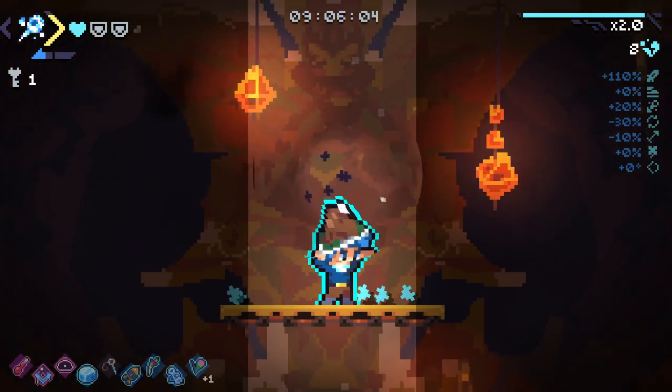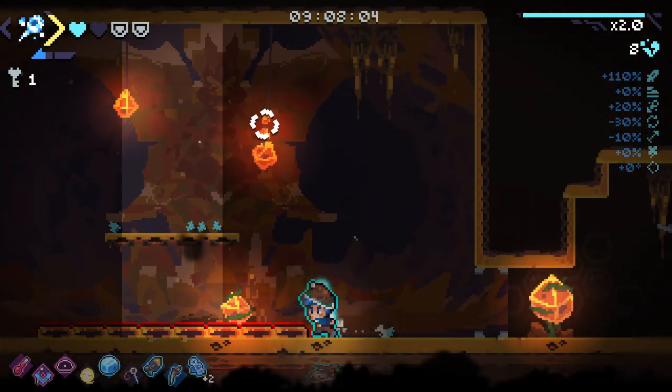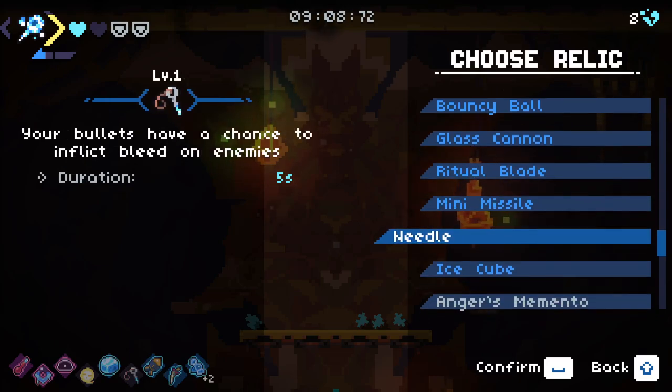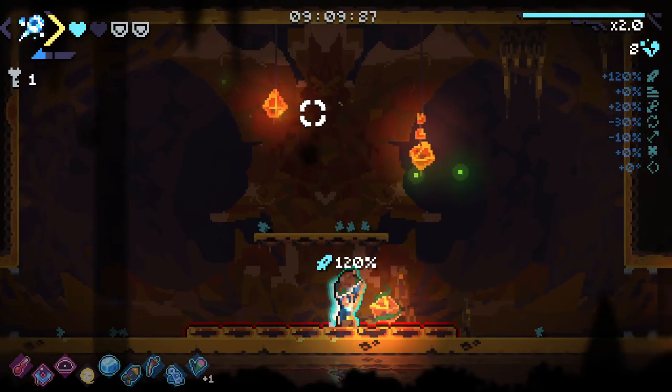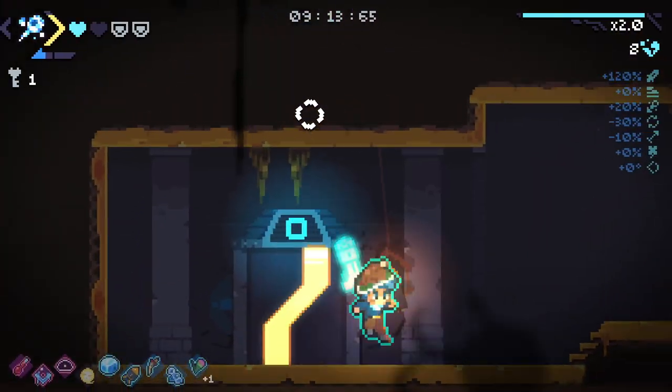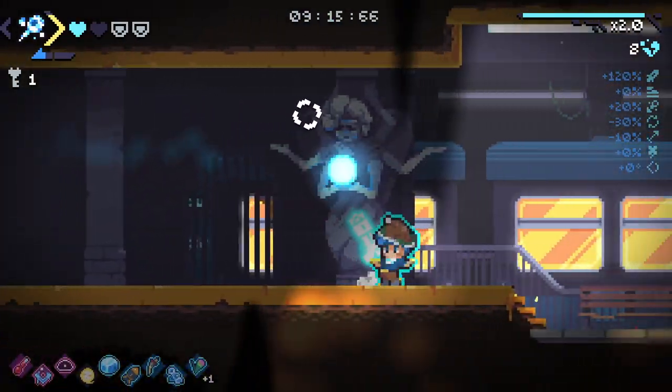I shouldn't have done that — that was a stupid heal. Anything I want to give to you? Needle — you can have needle, I don't care about needle. Extra damage — I think that's only 10% but I was just praying for fire rate. Praying for fire rate. Unfortunately we didn't get so lucky.